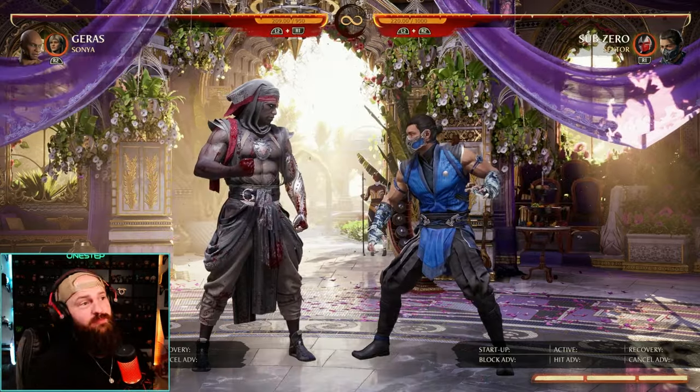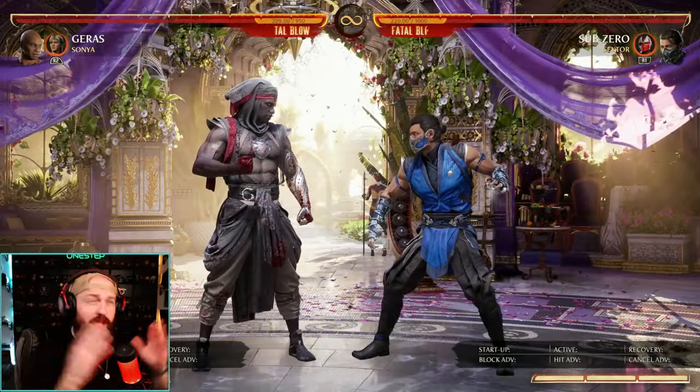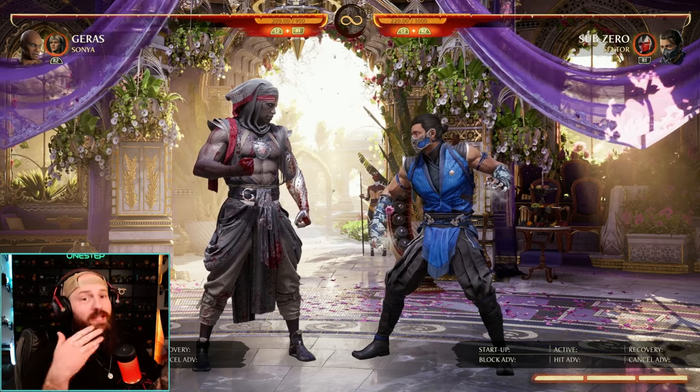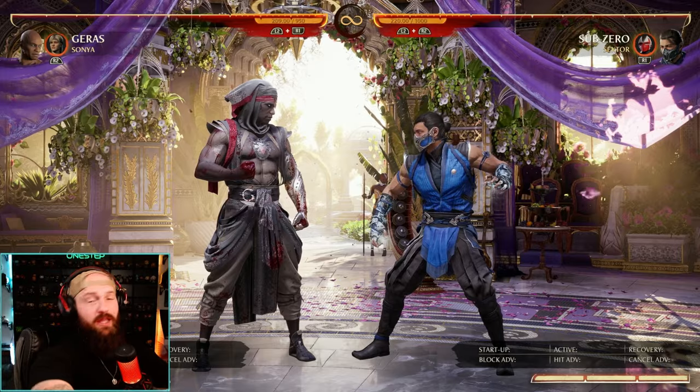First, how to actually use it. Back, forward, three enhanced creates this clone and has a kind of time stop period. During that grayscale time stop period, any inputs you do — once that's done — the clone will do those inputs, allowing you, Geras Prime, to do anything you want to do.